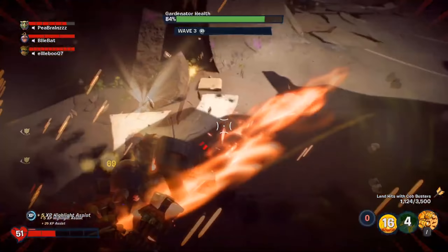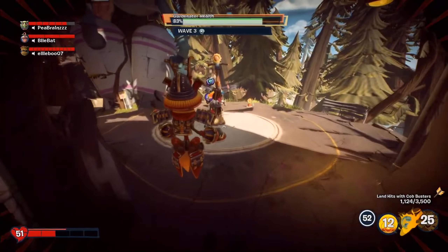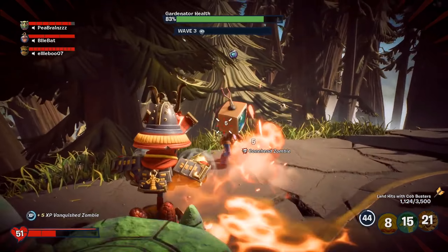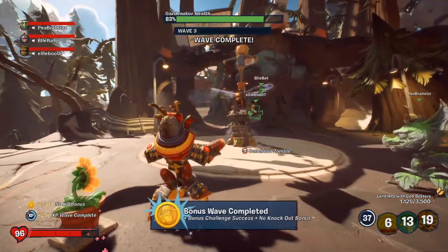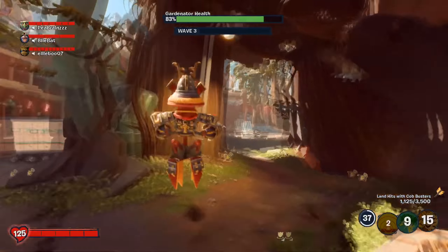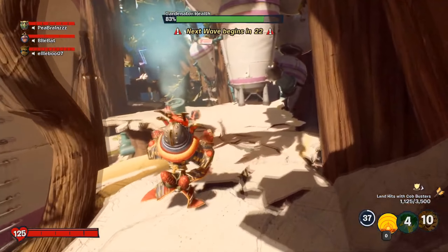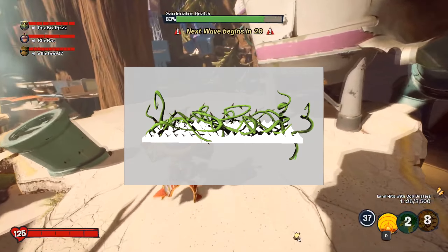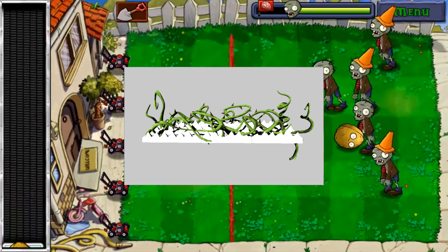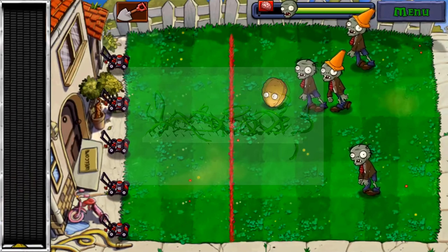First off, we'll take a look at barricades. There are two upgrades we know of so far and they stack. One is called Unlock Barricades which costs 20 blue stars and this unlocks the ability to place barricades. Then we have Upgrade Barricades for 40 blue stars which makes the barricades last longer and deal damage to enemies. We actually have a work-in-progress image of the barricade which looks pretty awesome. I'm hoping that when it's finished, they'll incorporate some of the PVZ 1 and 2 plants into the barricade like Spikeweed and Spikerock.